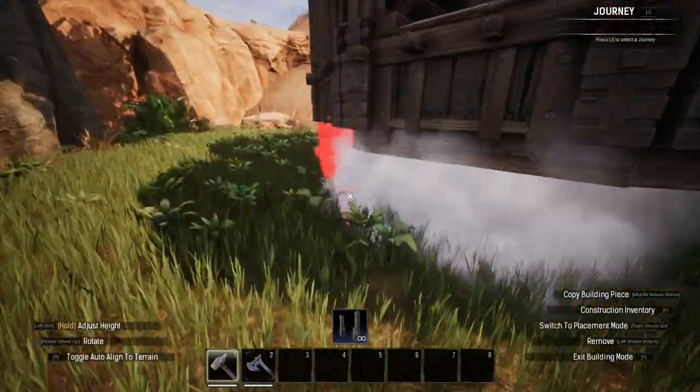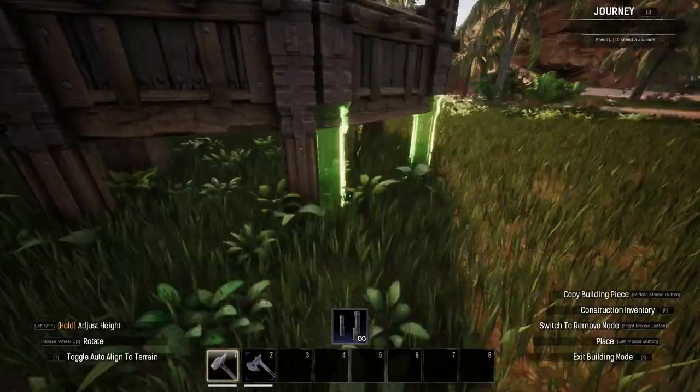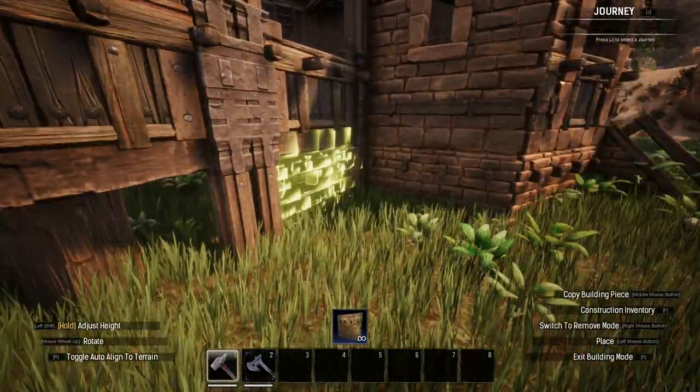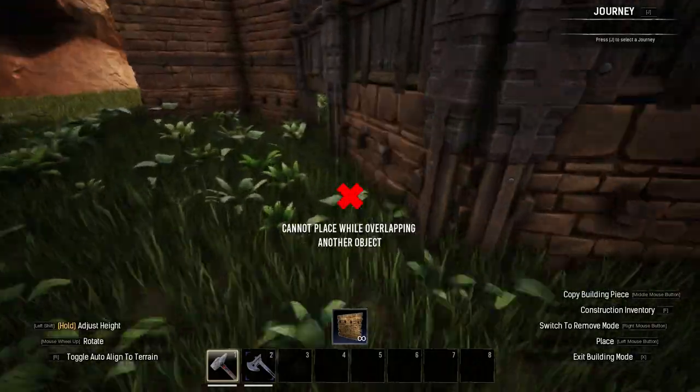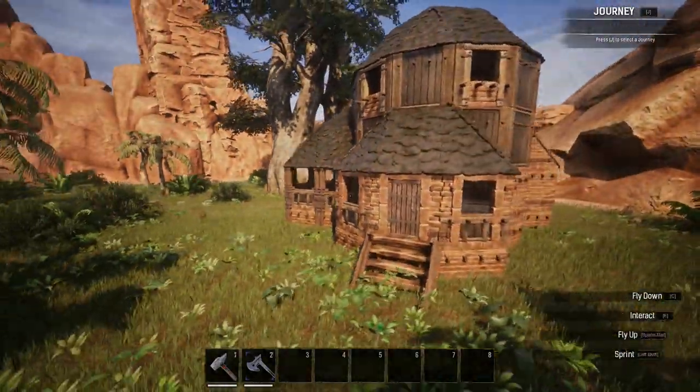The final adjustment to this build is purely aesthetic. I removed the walls below the open air segment, placed stable gate frames beneath the ceiling tiles, and then replaced the walls to get a more aesthetic look on this area.